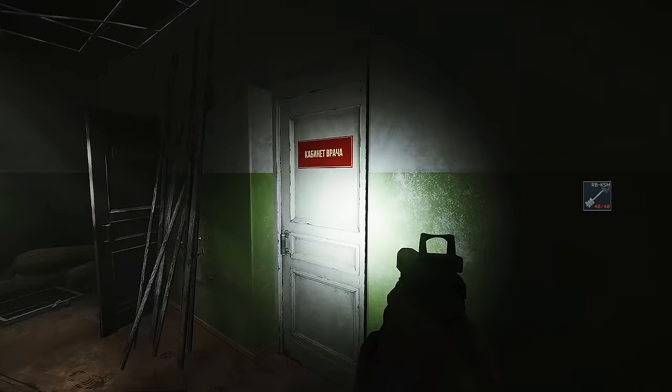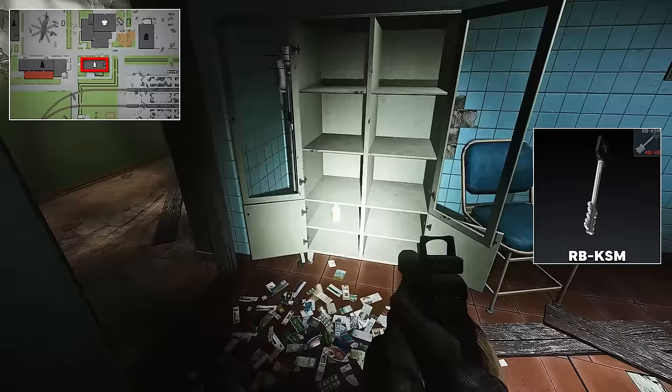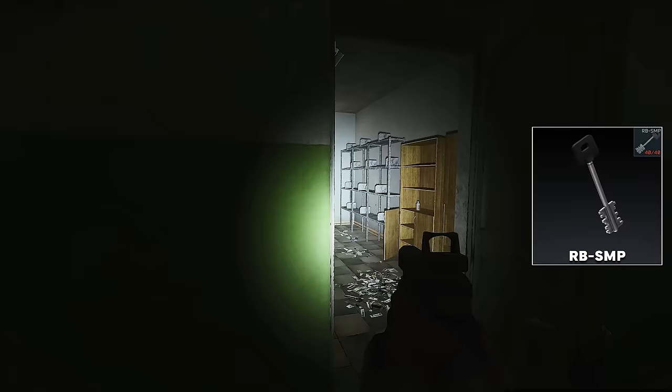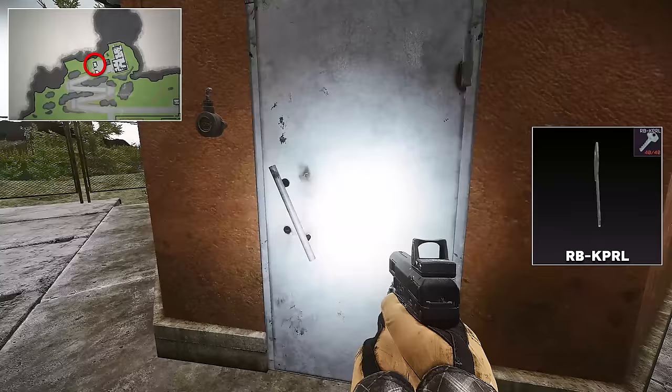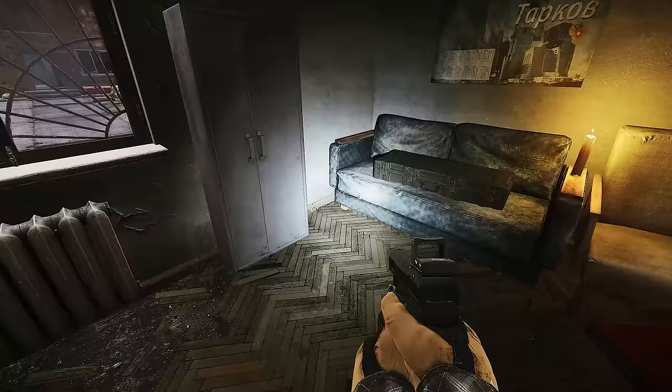Over to reserve. First up, the RB KSM and SMP keys open the med building locked rooms. You need both for a quest, and it's a great place to top up meds and get med tasks done early wipe — expensive early, cheap late wipe. The RB KPRL key is up at the top near the dome in the two little shacks. The unlocked shack has filing cabinets and a safe; the KPRL key unlocks the other shack where you can open two safes and find intel spawns plus a weapon case.